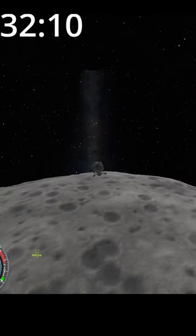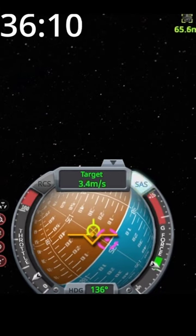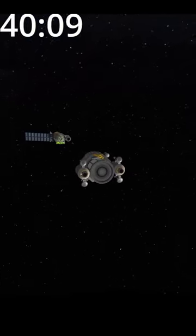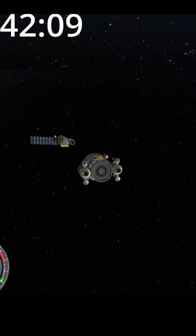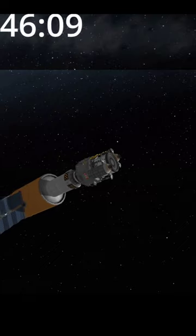Get close to your station. Decrease relative velocity to 0 meters a second. Target your docking part. Burn slowly. More slowly. Realign. Yay. Dock.